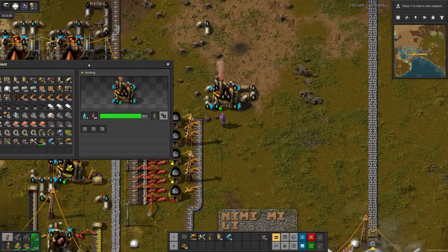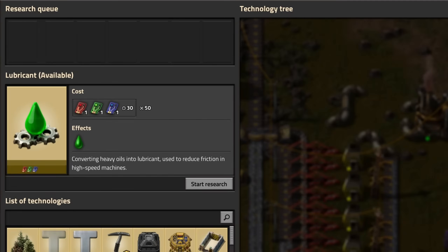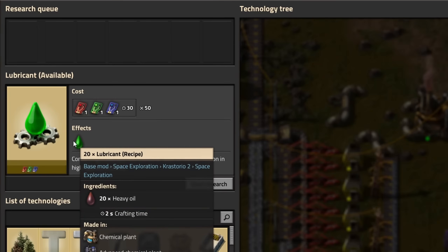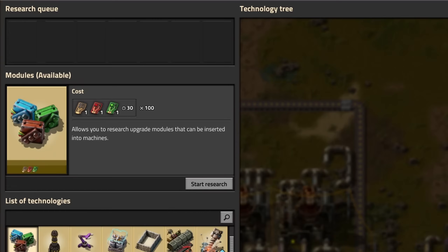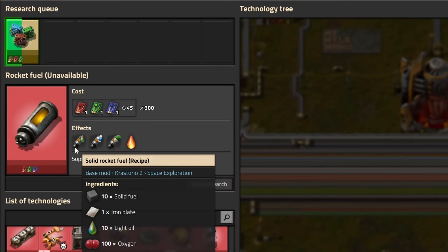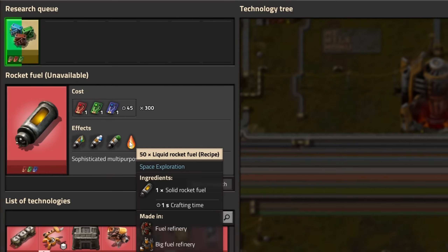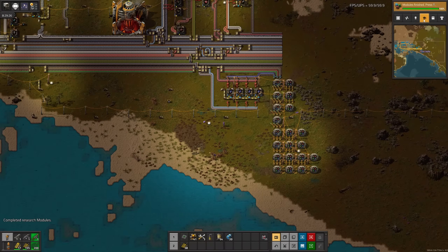Just for now I'll use two chemical plants, since I have no idea what the ratios are. We should also make lube, so I'll research that next. Now for modules. I was wondering if rocket fuel was separate from fuel and processed fuel — and yes it is. But you can also make liquid rocket fuel now. Interesting. Modules.